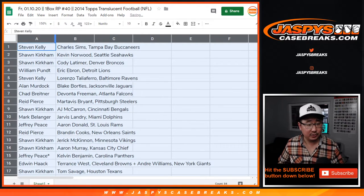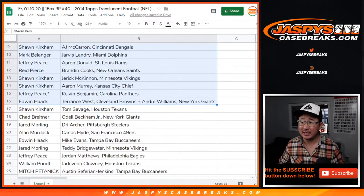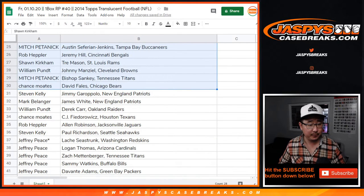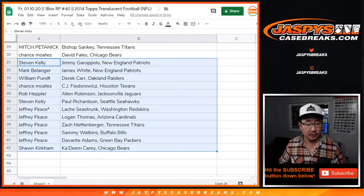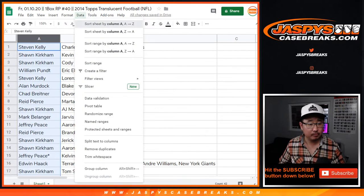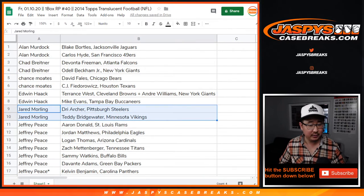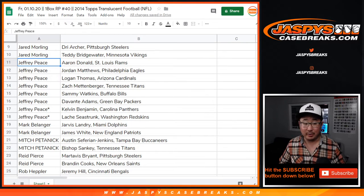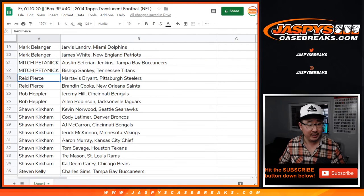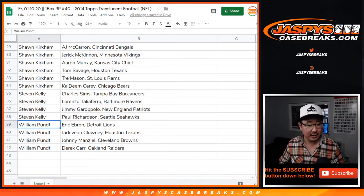Now just to preserve my voice, I'm not going to read off all these names here, but I'm going to show you the list as is, and then I will alphabetize by your first names so you'll be able to see what you got. All right, so Alan, those are your players. Chad, Chance, Edwin, Jared — Teddy Bridgewater would be nice. Jeff, Mark, Mitch, Reed, Rob, Sean, Stephen Kelly, and William.